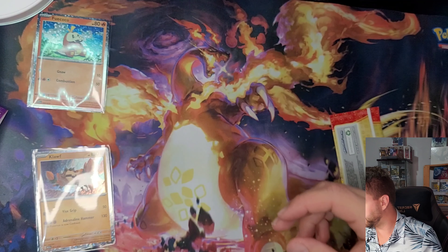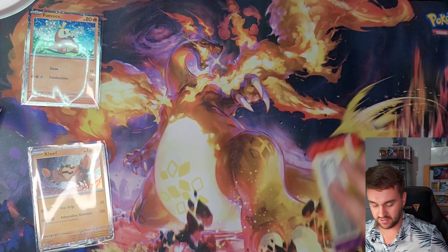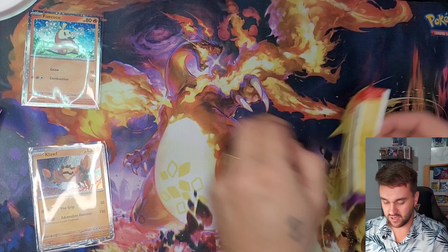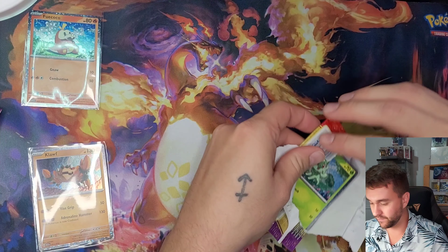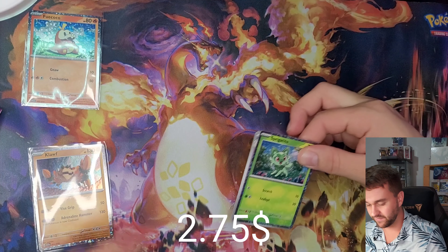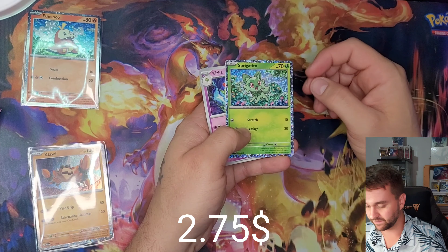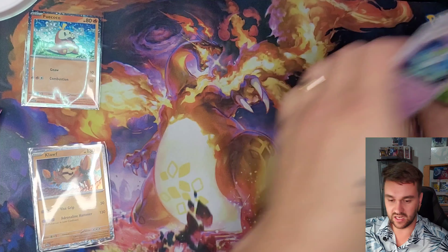Fuecoco again — I want to keep some of the books too. Treat back and three different holos — we're off to a good start! Sprigatito, Koraidon, Fidough, and Blastoise again.